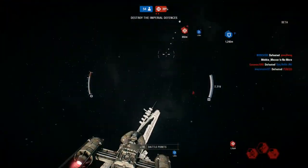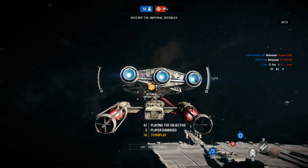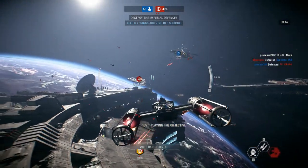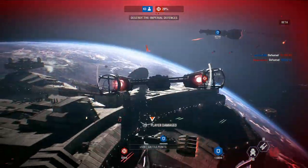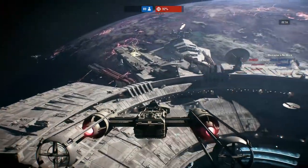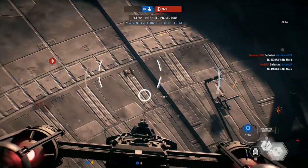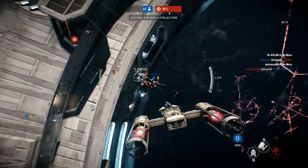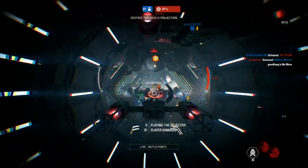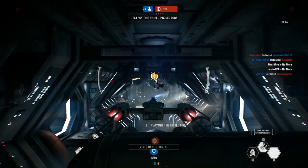Another down. We'll never get through while those Imperial cruisers are still there. One cruiser down, one to go. Key reinforcements are here — Y-wing bombers. Keep them safe. Let's go. Good work. Our Y-wings finished their bombing runs.